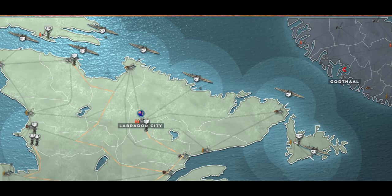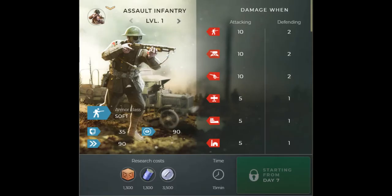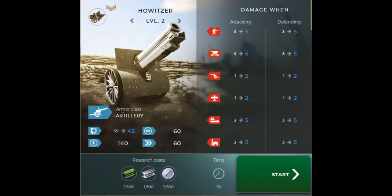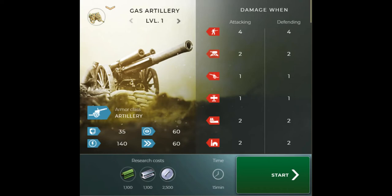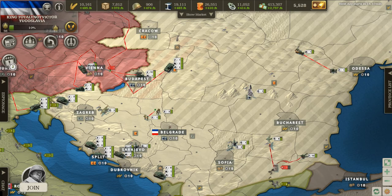Moving on to the more recent Supremacy 1, it sticks to the formula of its predecessor with auto infantry generation, but adds many specialized units ranging from assault infantry to anti-air and armored trains. Artillery still plays an important role; however, they added a variety of new artillery types, including gas artillery that can spawn a gas cloud and a short-range anti-tank artillery.